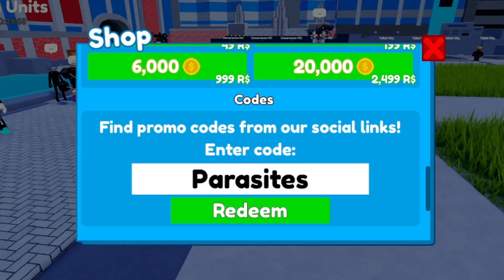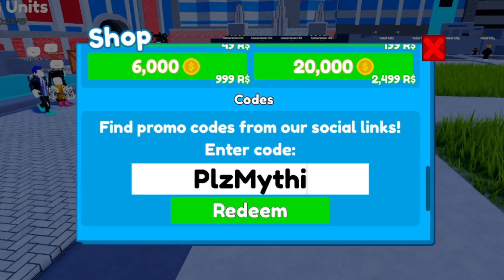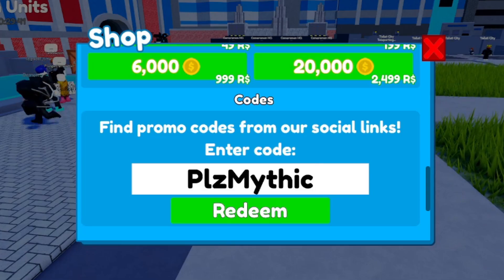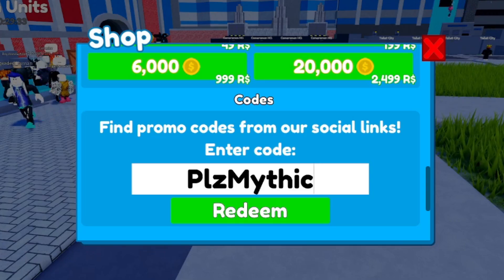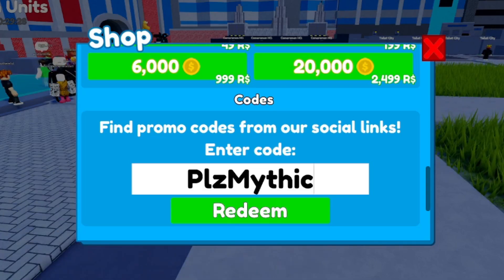Code number two is called 'plzmythic' — all caps P, lowercase l-z, uppercase M, lowercase y-t-h-i-c. This code should give you 300 free coins, which is actually crazy. Make sure you type exactly what you see to redeem this code for yourself.